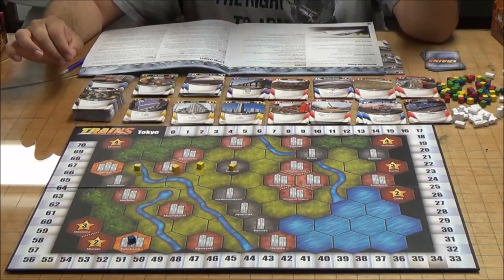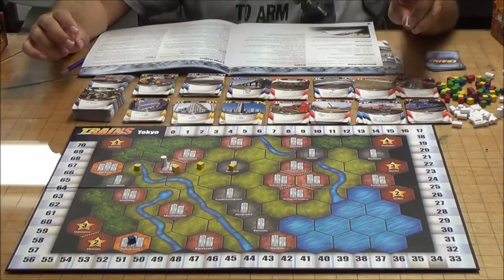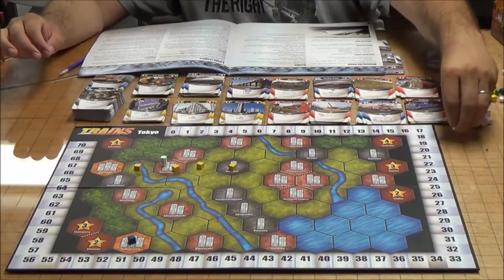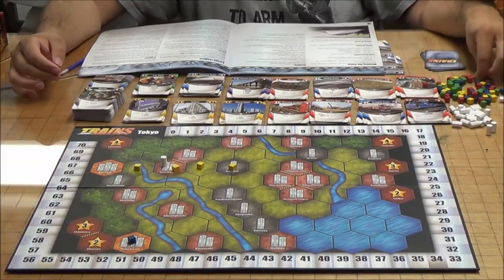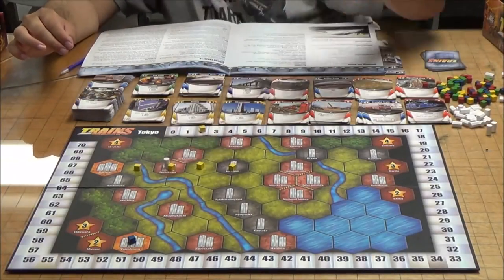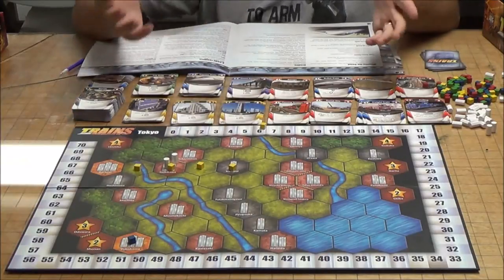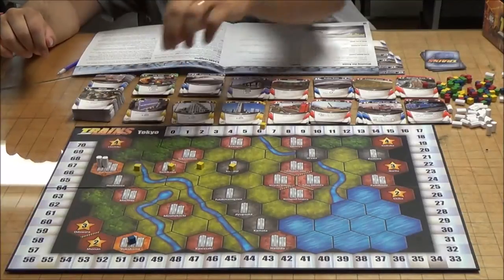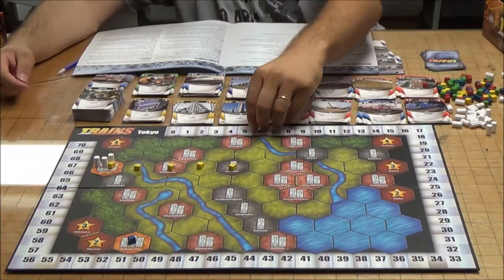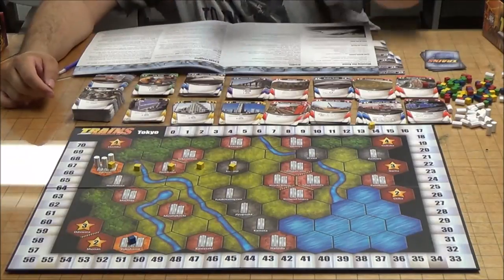If you build a station at a location, you get two victory points for the first one. If you build a second station there, you get four additional victory points, bringing your total to six. In a big city where you can build a third station, you get eight additional victory points on top of that — so 14 total. This makes getting into the bigger cities and building lots of stations very valuable.